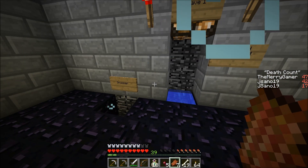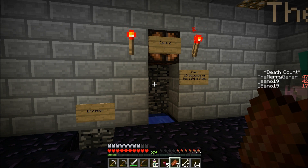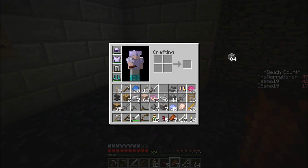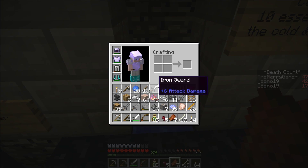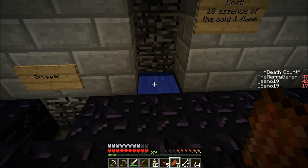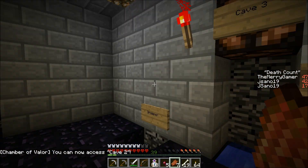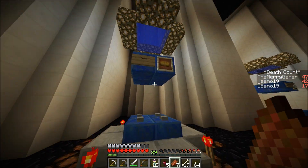So brewing costs one brewing stand. What does the cave one cost? Unlocked by default! So this one — cave one — costs 10 essences of cold and flame. I can do that. I'll chuck all my essences to you. Ten essences of cold and flame — I only have 29 of flame, that's one of my lowest. Both are in there now. Cave two requires 20 essences of cold and flame — I can't do that right now. We should go back and look at what else we can unlock.